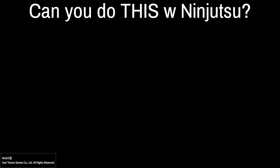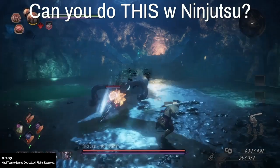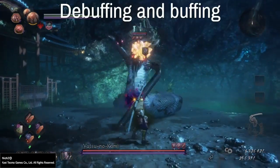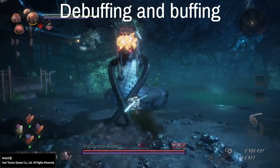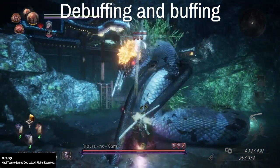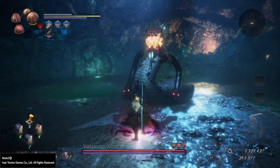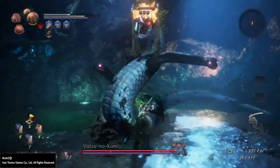My reasoning is the series of buffs and debuffs that can always be applied to your enemy. In any situation, you can get right up close with Protection Talismans, for example, and take no damage even when you get hit. You can get grabbed by unblockable attacks and still walk away unscathed.